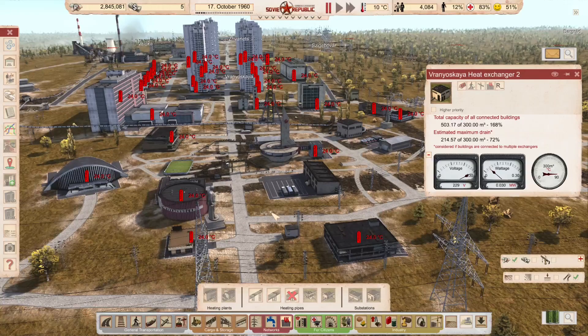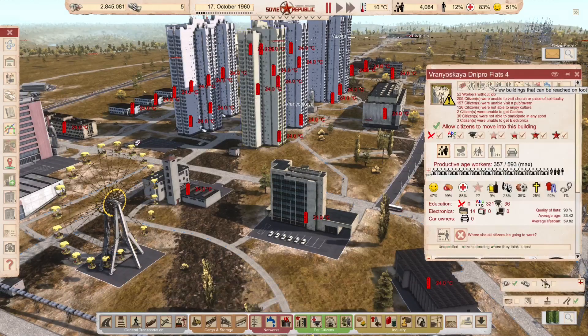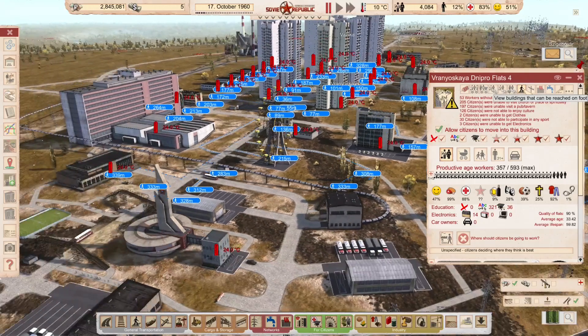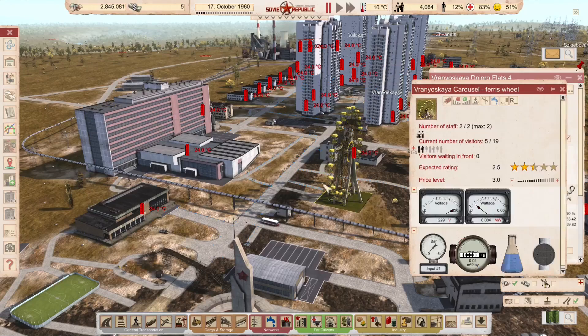There's a design question about this city — it doesn't make a huge amount of sense to place the two shops this far from all the apartment blocks. If we go to one of the apartment blocks — the lowest one down the hill — and view the buildings that can be reached on foot, citizens can actually walk down the hill quite far. They can walk to the Ferris wheel, the university, the indoor swimming pool — but they can't walk to the shops.